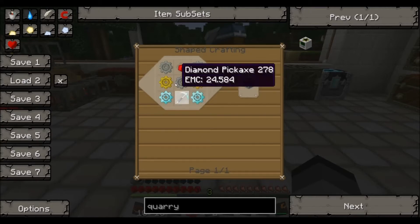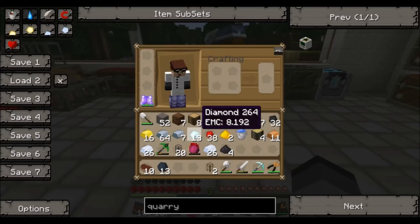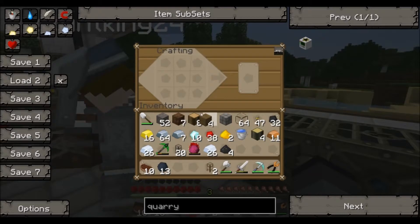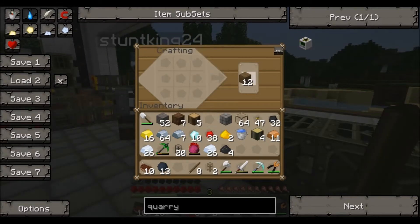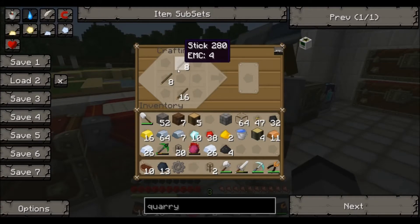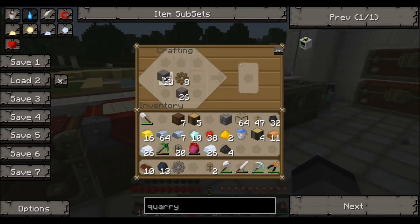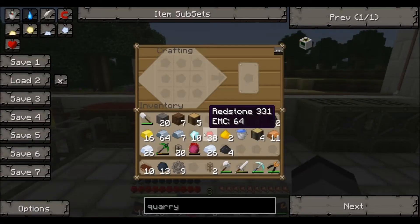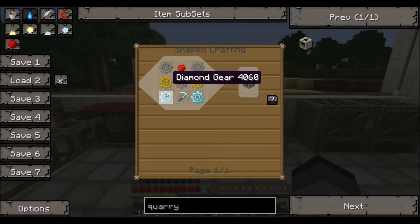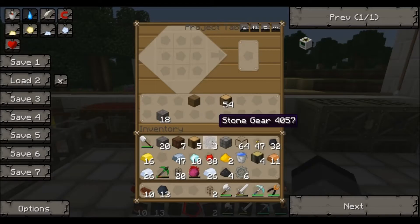So, quarry — it's expensive, Jesus. Can you give me some diamonds? Holy crap. Okay, so let's make a lot of those — what are they called? Gears? So gears, we need a shit ton of gears. There's one stone one in the project table. We need three iron gears, two gold — so we need three, four, five, six, seven iron gears at least. Let's make seven iron ones.